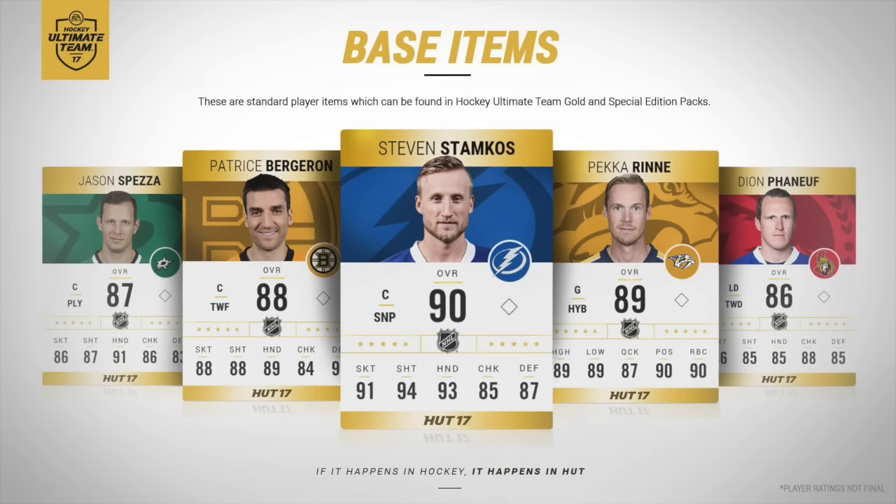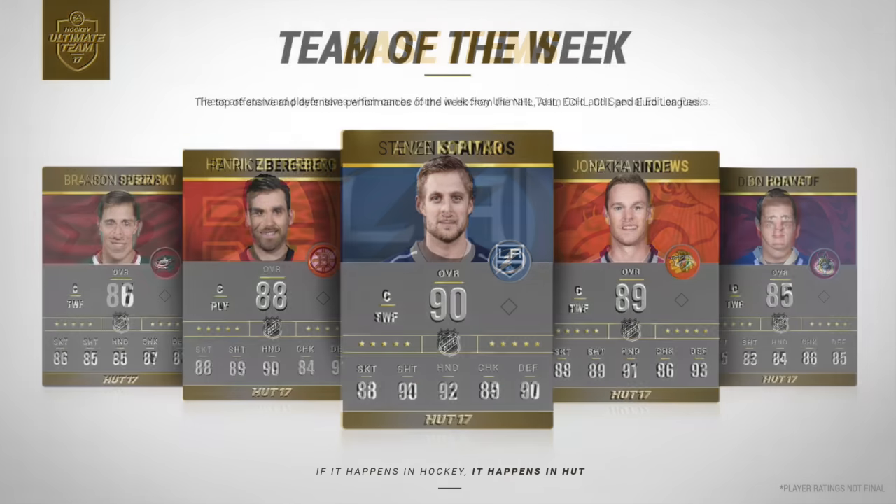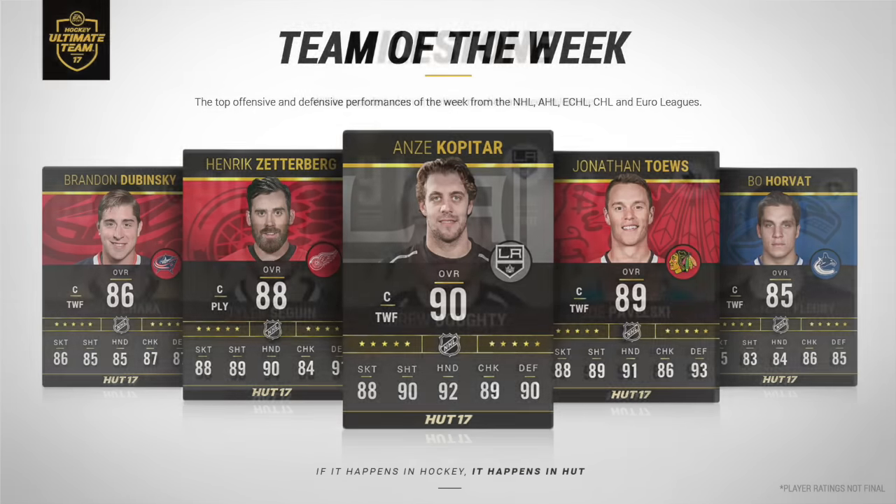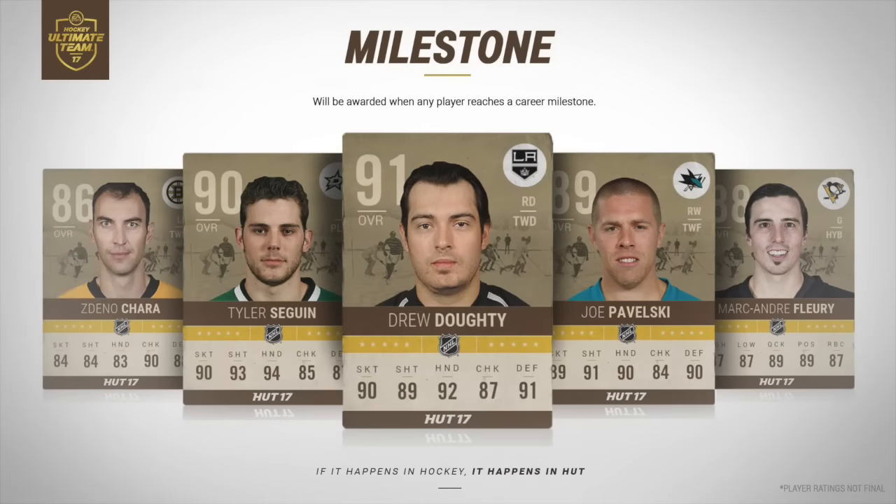The Team of the Week items look really cool — they're keeping the gold and black theme, and the gold and black mesh really well together. For the milestone and Player of the Game items, they're going with big headshots. The milestone cards keep that ice hockey pond background with rips and tears on the sides, and a brownish gold and tan theme with a nice brush effect — still pretty cool.